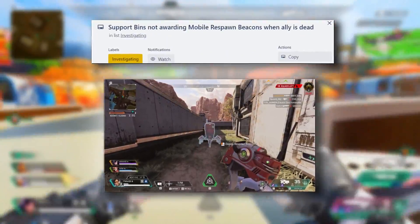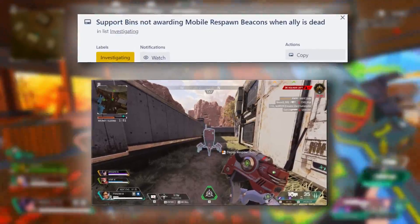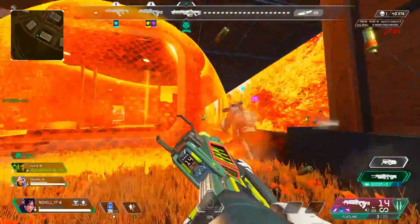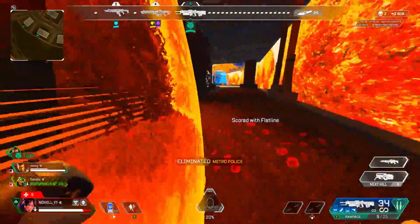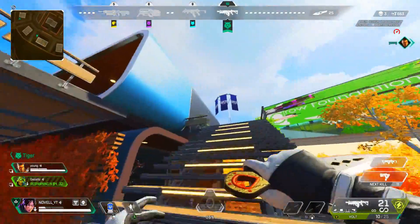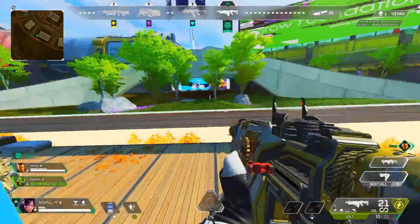Along with that, support bins are not awarding mobile Respawn beacons when an ally is dead, which is a new buff for the support class. Unfortunately, it's not working as intended. And as we've gone over in the past, the firing range aim assist doesn't work on all dummies, but it should be working in your game. This is being investigated, but it isn't ready for a fix quite yet either, but hopefully we see something very soon.